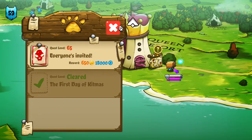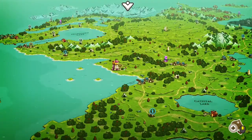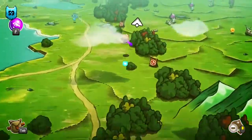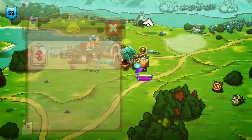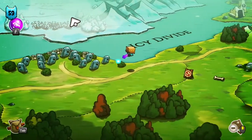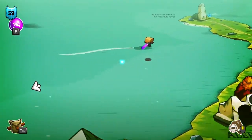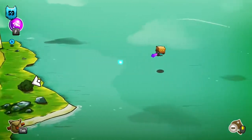Everyone's Invited is at level 65 — we'll wait on that one. Kitmas, Fisher Cat's friend, just up north — they had a level 60, maybe a level 70 quest. And there's a level 99 Forbidden History one too. Let's see what's up at the Potato Farm — it should be level 60, and the Potato Farm's a little more to the east here.